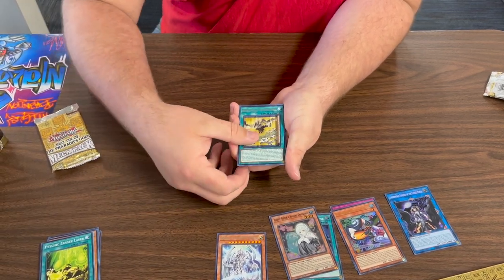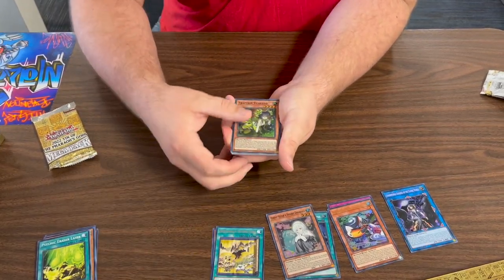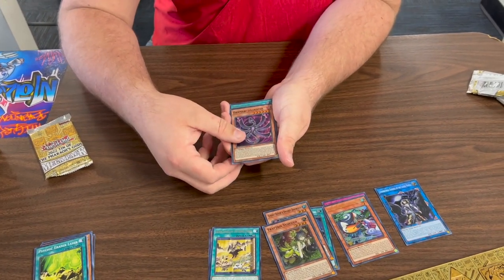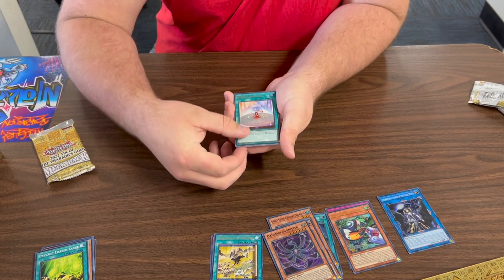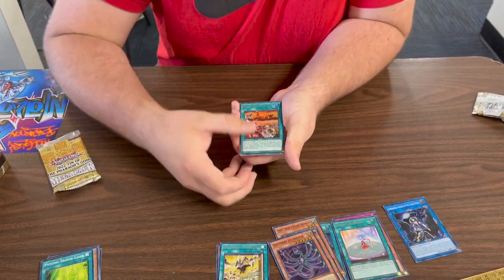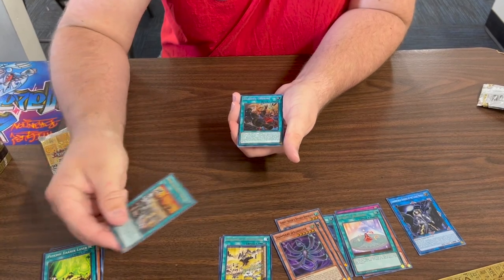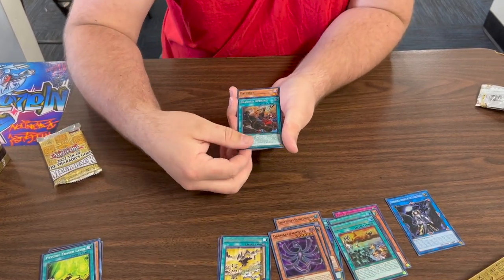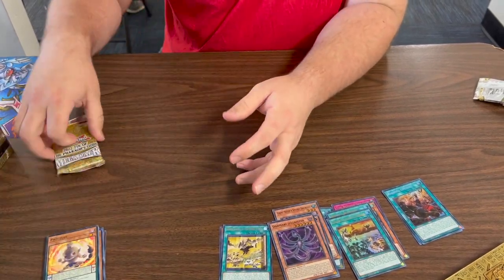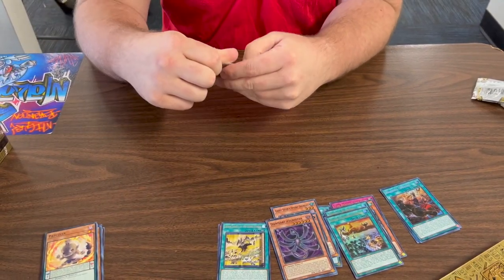The Gizmek field spell, sure. Trap Tricks, Dunmari — I think that's an upgrade, right? Sprite's Blessing, Danger, and let's go — Branded Opening baby! That looks beautiful, I love it. Alright, we're not even going to show the comments, keep this video nice, short, and sweet.